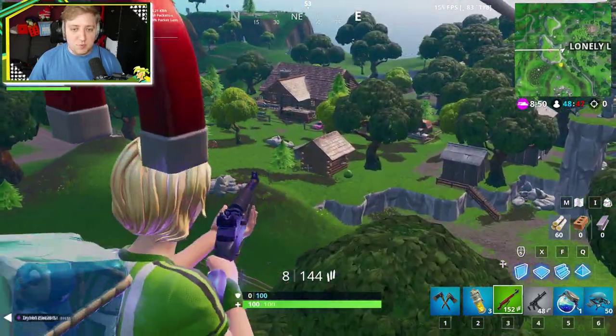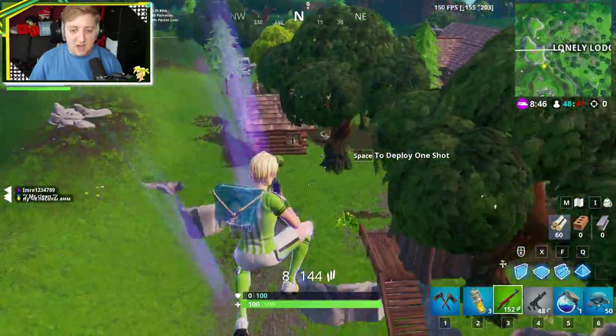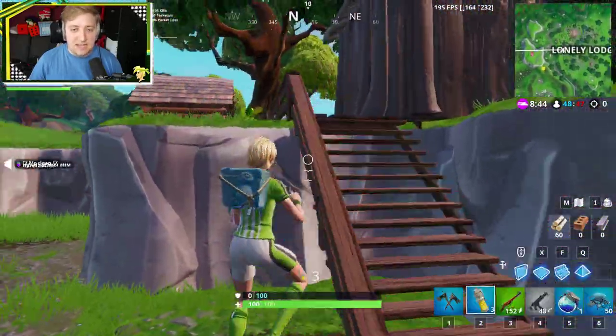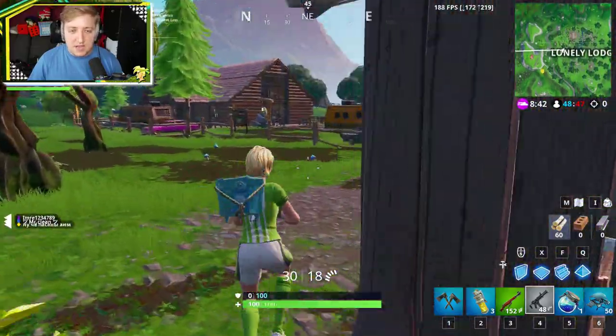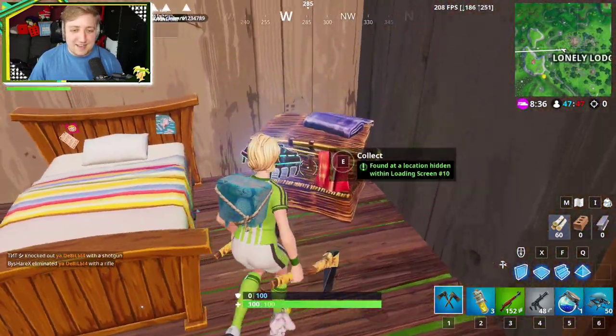The building we're going for is this one right here. At Lonely Lodge, you're going to the far western end of it, and inside that hut right there is where you can find Week 10's Fort Byte. I'm just going to hope that nobody else is around trying to kill me. There it is — I can see it through the window. There we go, good stuff.